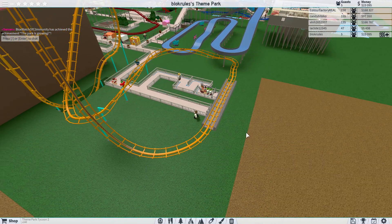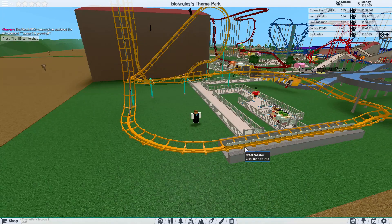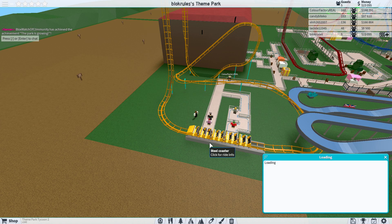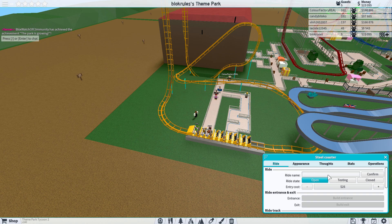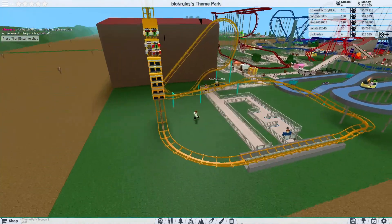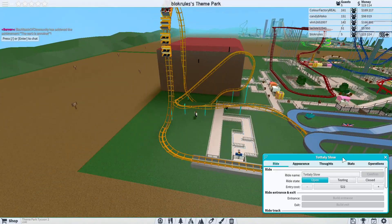Speed! But this park already has a coaster called Speed. Speed X — no, that's the one I made. We can call it Totally Slow! Yeah, totally totally slow. No, this one's going to be called Speed. No, this one's being called Totally Slow. I'm gonna change the name of your one — okay yeah, Totally Slow. This one's being called Speed.